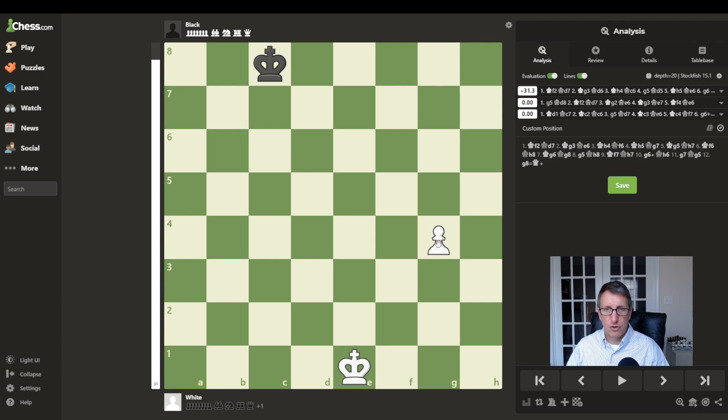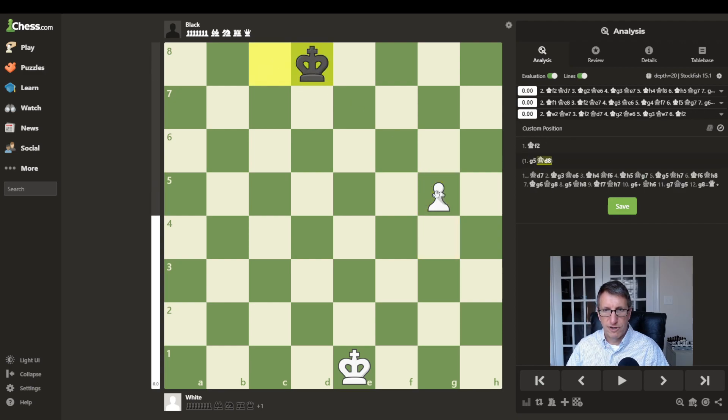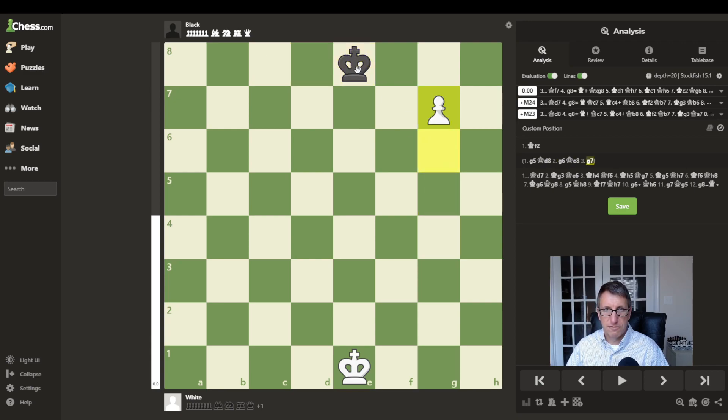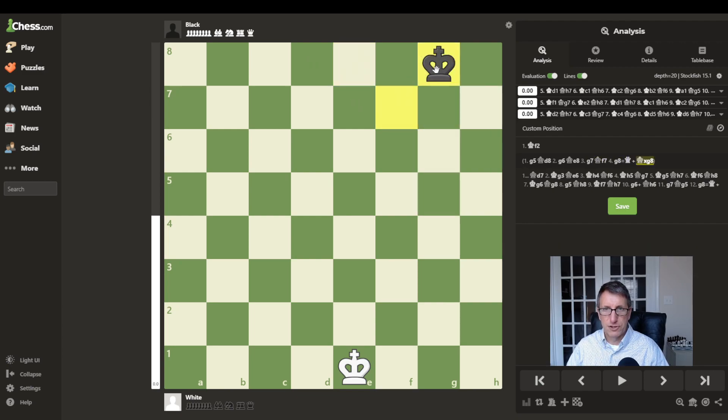We can see the king is already inside that square. So if the pawn pushes forward, the king could just move over and stop it — capture after promotion — and we'd have a draw.